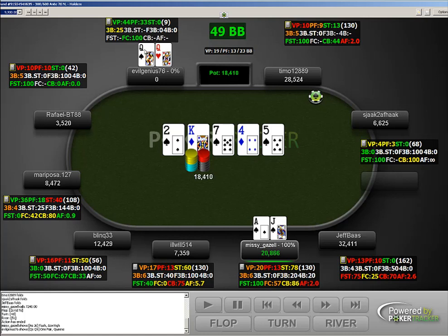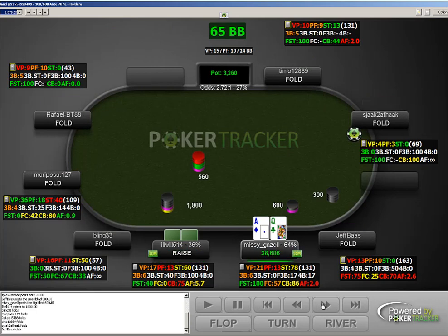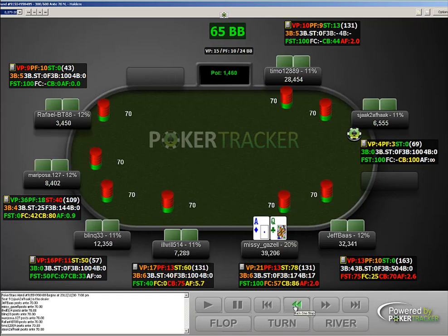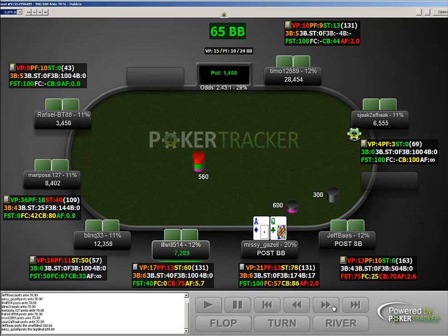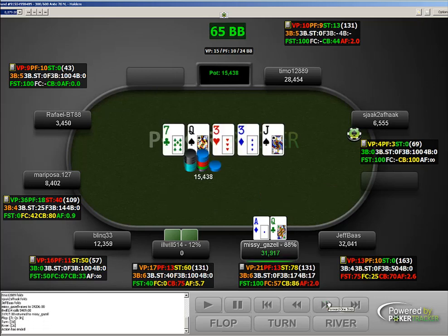This guy has about 12 big blinds — I imagine we just choose to get it in against this player. Ace-queen offsuit — he could easily be shoving ace-jack, ace-10, king-queen, or a small pocket pair that we're flipping against. So that was fine. We're now doing pretty well with a nice stack.